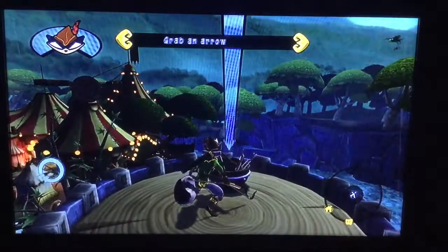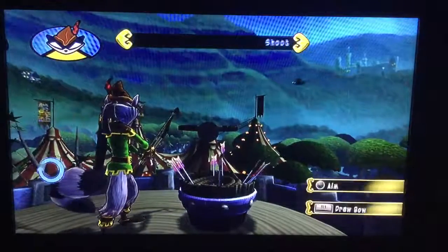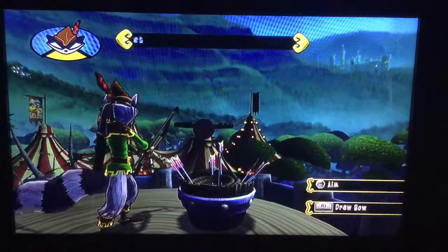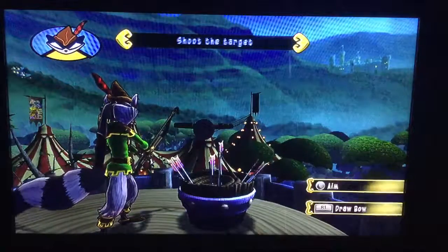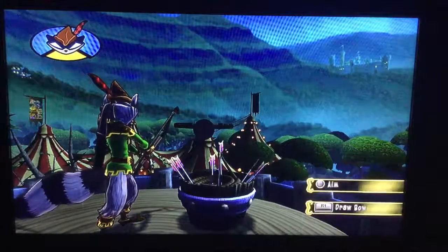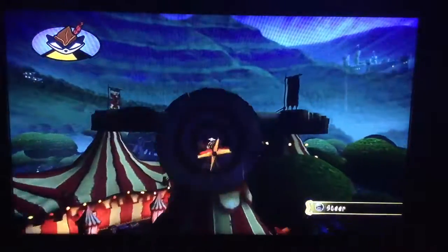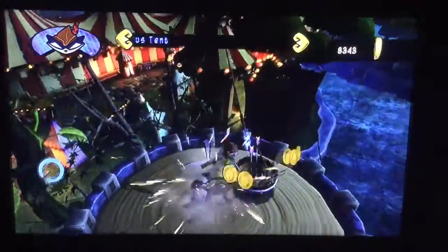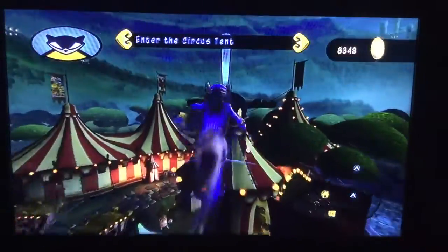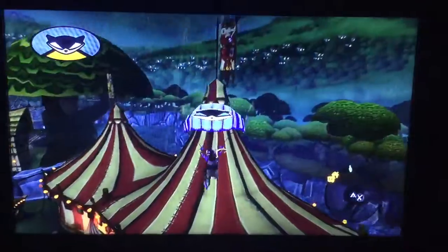Now grab one of the arrows from that basket. Try standing next to it and pressing the circle button. That bow will fire an arrow with an attached rope — use it to create a pathway. Try to hit that target across the gap. Press and hold R1 to draw the bow, then release it to fire. I built that bow to impart a unique vibrational resonance to arrows, which will dramatically affect their arrow dynamics. You can even use the left stick to steer an arrow while it's still in flight.